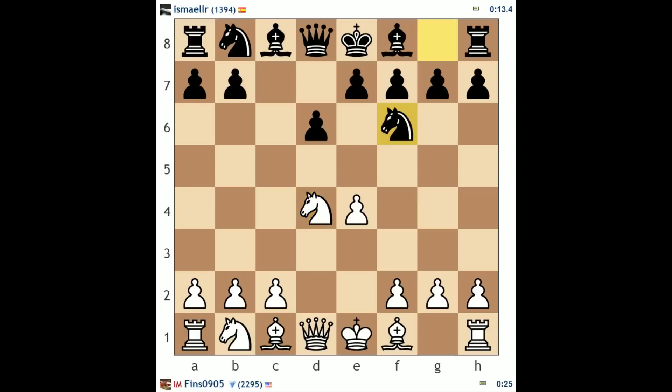Usually black will play an early knight f6 in this line and you respond with knight c3. Just to give you an idea of how many lines are possible: my opponent played the Najdorf, which is a6. This is one of the most reliable lines in the Sicilian, but they can also play knight c6 (the classical Sicilian), g6 (the Dragon), and e6 as well, which is another line called the Scheveningen. Don't feel like you have to go overboard — it's just helpful to know this is an acceptable way to play, and you can do some research on your own.